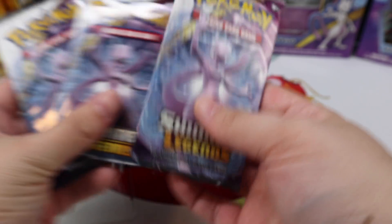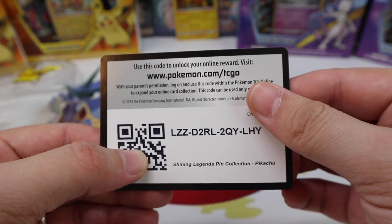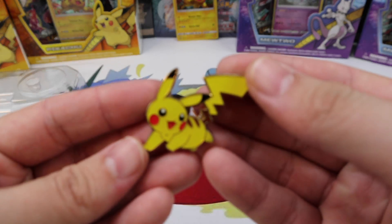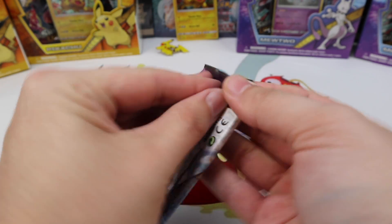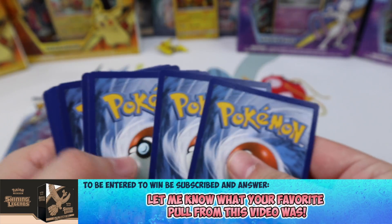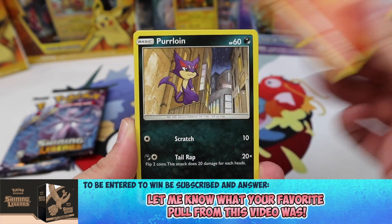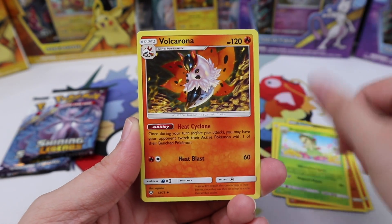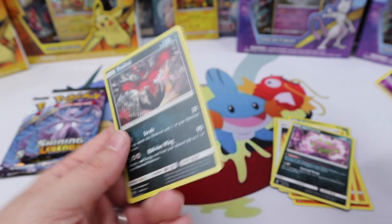This has to be the luckiest box ever — three Mewtwo packs in one box! Oh my goodness. And we have the Pikachu pin, very cool. Three Mewtwo packs — I can't believe I didn't notice that. That is insane. Let's hope for the good pulls though. What if we pulled three Mewtwos and it happened to be in the Pikachu pin box? Too bad those three pack arts weren't in the Mewtwo box. And a Yveltal.